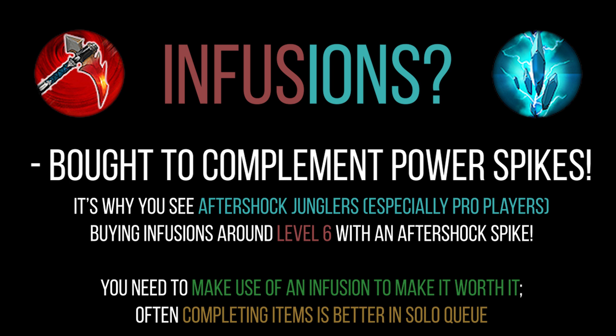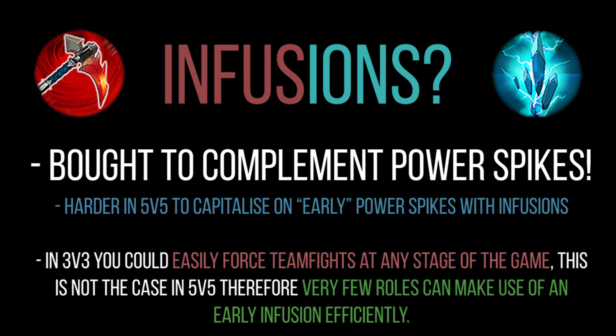I thought this would be a good video to tie in a little bit about infusions. There are three situations where you bought infusions in the past: one, because it's late game and you had nothing else to buy; two, because it's late game and you had to buy one to keep up with your enemy; or three, to complement power spikes. Infusions should ideally complement power spikes. That's why you saw pro players - for instance Aftershock junglers like Koshka - buying a crystal infusion at level 6 to complement the fact that they're level 6, have Yummy Cabinet Frenzy, and probably have their Aftershock completed. In solo queue that's a lot harder to do, and finishing your items first will get you a more consistent power spike than an infusion would. If you buy an infusion and don't fight anybody for the duration, you've wasted that infusion.